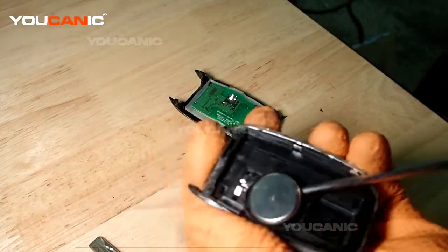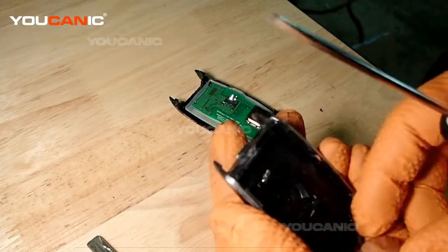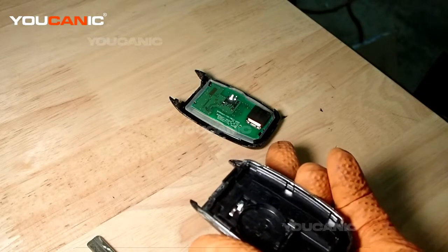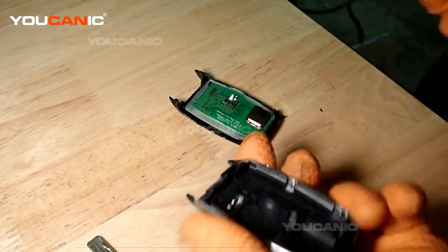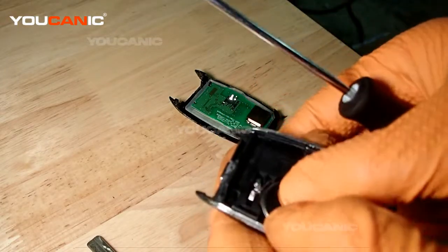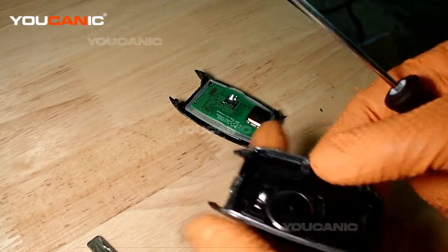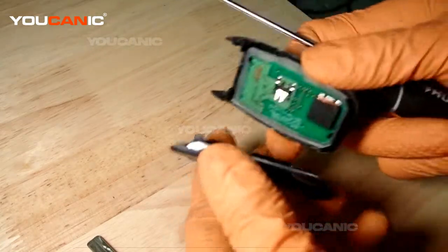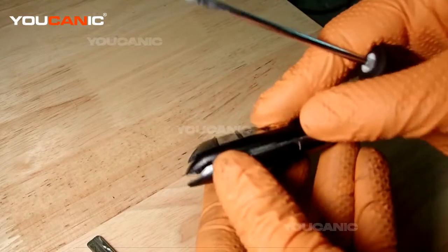You'll see that your battery is right here. Pop that battery out. To get a new one, you need a CR2032. Take your new battery, place it in, and snap it into place.